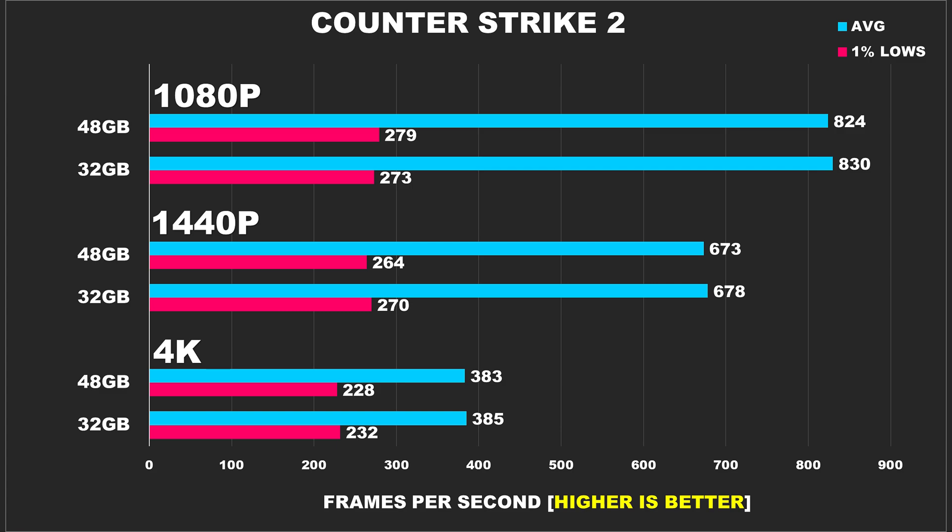Moving on, we have Counter-Strike 2. At 1080p, it's pure overkill, with both setups delivering absurdly high frame rates — 824 FPS for 48GB and 830 FPS for 32GB. Even at 1440p, averages stay sky-high at 673 FPS for 48GB and 678 FPS for 32GB. At 4K, performance remains stellar with both setups pushing over 380 FPS. Whichever configuration you choose, it's clear the game won't break a sweat.